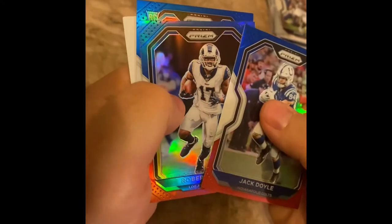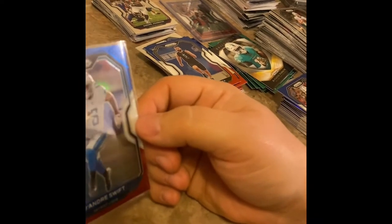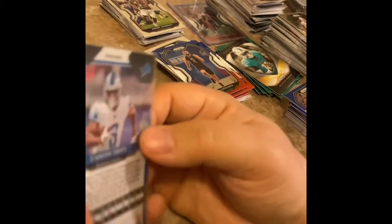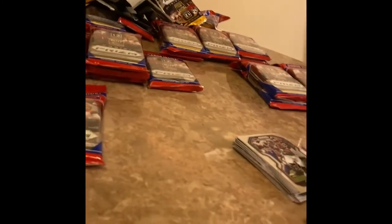Jack Doyle, Robert Woods, and a rookie — DeAndre Swift red white and blue! Red white and blue! Nice hit — looks perfectly centered. Checking the comps — sold for 26 bucks raw. All right, time to have another drink. About 15 packs in and no silver waves yet. Jill Brown — bunch of base, base, base. Haven't even seen a Patrick Mahomes yet. Rookie green.